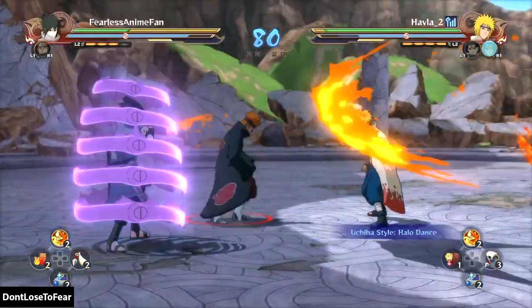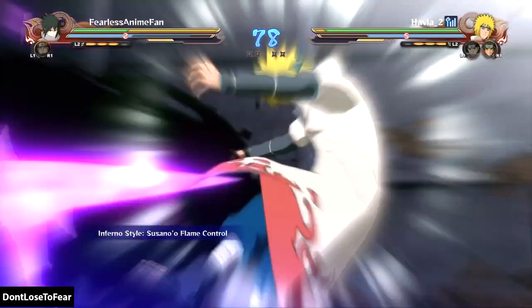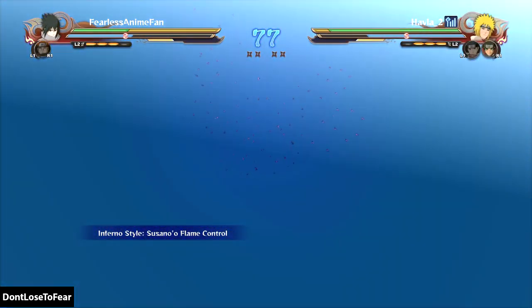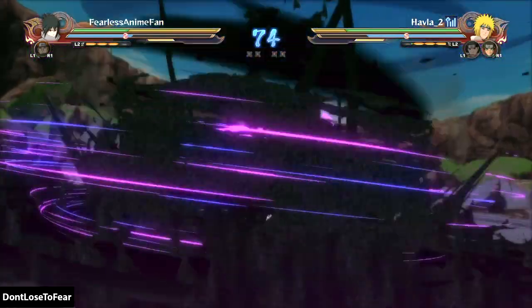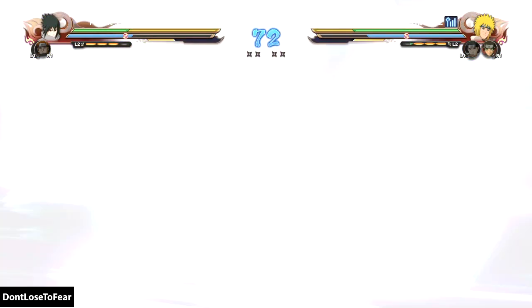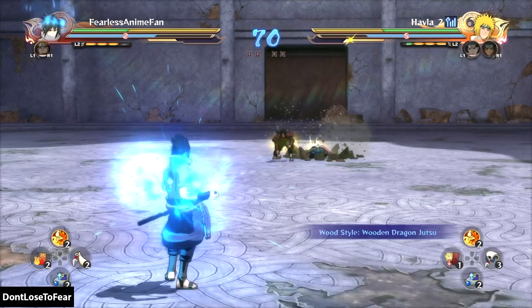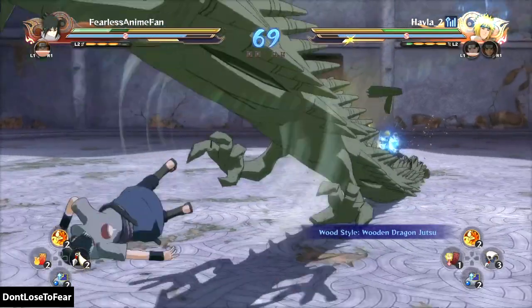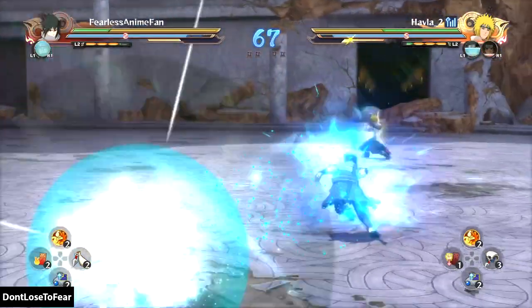He shouldn't have caught me there either, but we're gonna try to work with it. That time it actually worked in my favor where he instantly got a guard broken, and we went to the beautiful Ultimate Jutsu. It's so visually pleasing and super dominant, but because of the damage reduction from guard break damage when you're guard broken and unconscious, he still has the health lead by quite a bit.